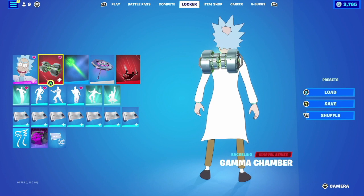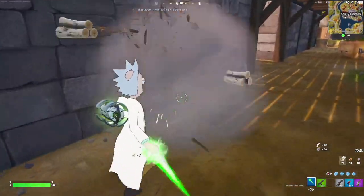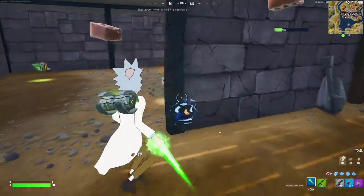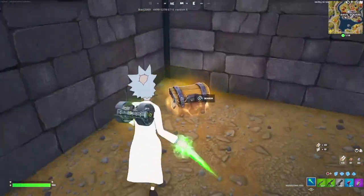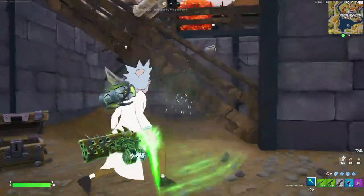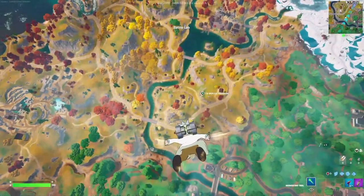Now for the Gamma Chamber backbling — we're going to pair it up with Rick Sanchez. Rick Sanchez was obtainable in the Battle Pass during Chapter 2 Season 6. He's a scientist, so having something to experiment with — mainly gamma radiation — is just down his alley. For the harvesting tool we're going with the Starbolt, which has a similar green to the backbling and goes really well together. You could also replace it with the superhero harvesting tool.